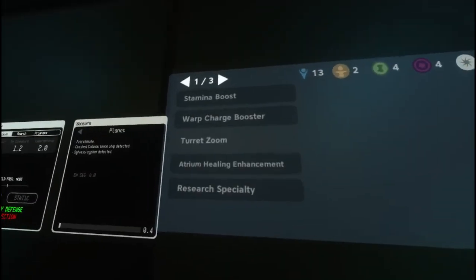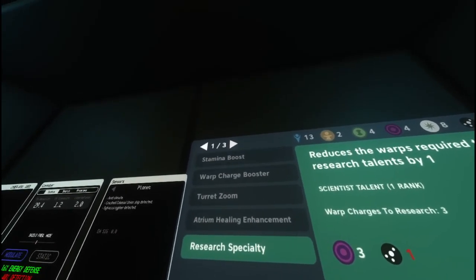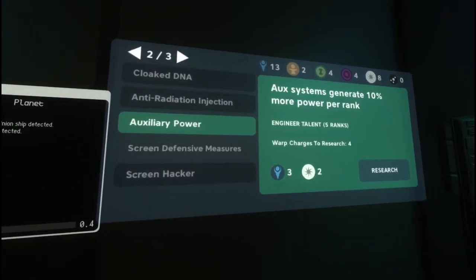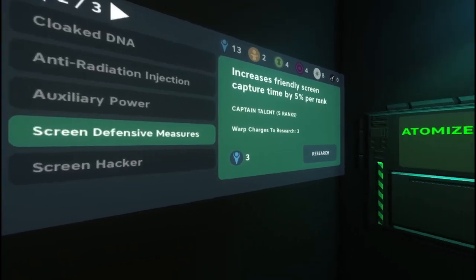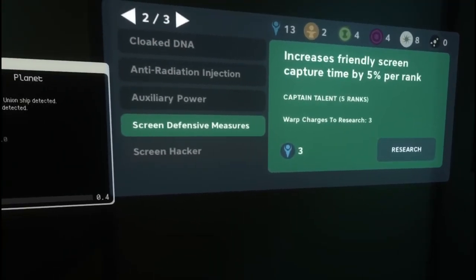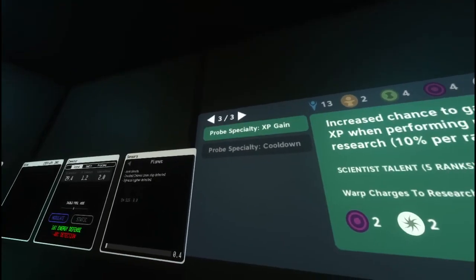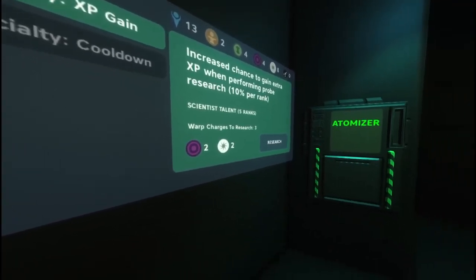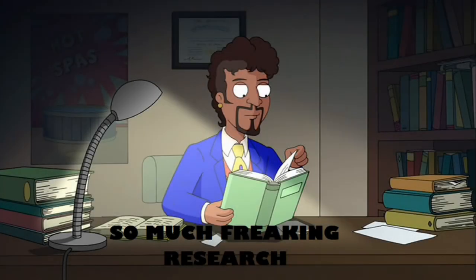Look through the research options available to you and make strong decisions based on your crew's playstyle. Keep an eye on options you don't have the materials for yet and work towards finding materials for those projects. If you're unsure what to research, consult the captain. If you are in need of more materials, request a visit to an unexplored planet or an away mission. You should now know how to find and process research materials.